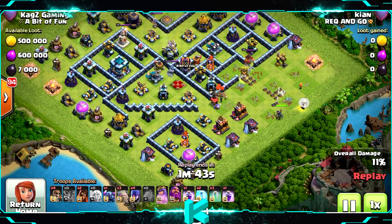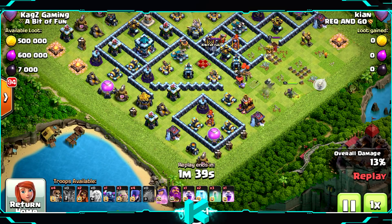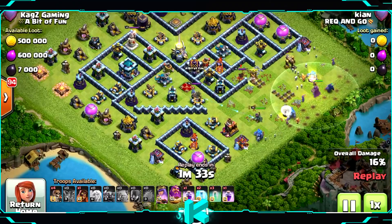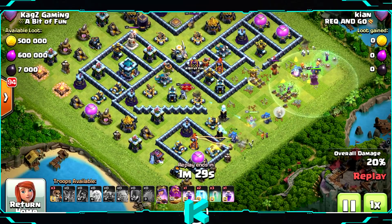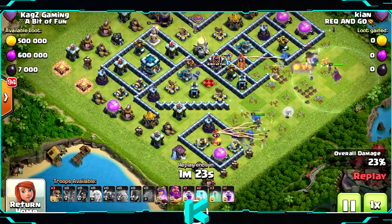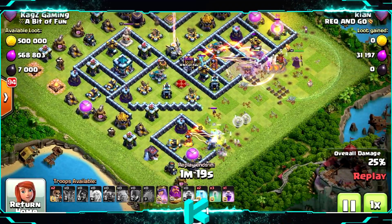The queen will take them out. The super wizards are very good at taking out CC troops because of the chain lightning. Now starting the main attack: three golems, PEKKAs behind, one PEKKA, two super wizards, all the witches. He's not going to get much — the scattershot with the multi inferno is exactly what they don't need.